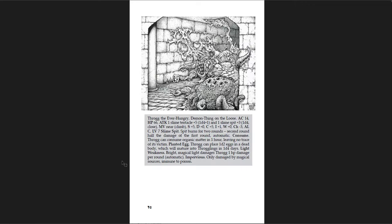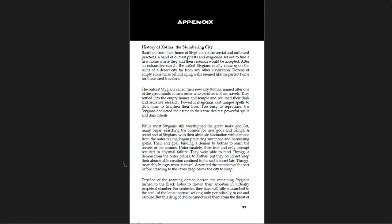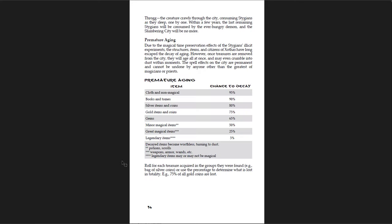You get the appendix with the history of the place along with the tables for premature aging. Cloth and non-magical items: 95% chance to decay. Books and tomes: 90%. Silver items and coins: 80%. Gold items and coins: 75%. Gems: 65%. Minor magical items: 50%. Greater magical items: 25%. Legendary items: 5%. Potions and scrolls: 50% chance to disappear when you leave the city. Even though there's a ton in the city, I just would not use this. No way.